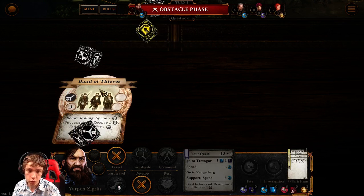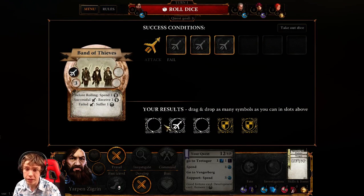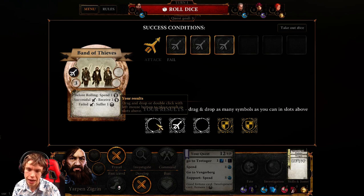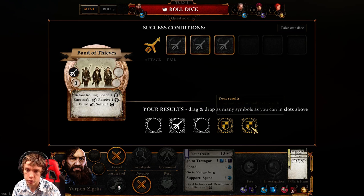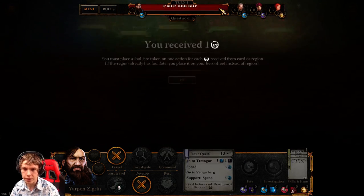If I fail the dice roll of the attack I suffer one additional skull penalty. Now Yarpen is better at defense and the Witcher is better at offense. So I need to roll three offensive dice and it's probably not gonna work. Yeah there you go. So you roll three basic dice which have two blanks, two attacks and two defenses. And then you roll your hero dice. My hero dice are two yellow dice that have plenty of defense on them.